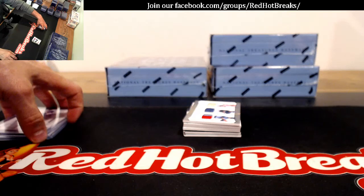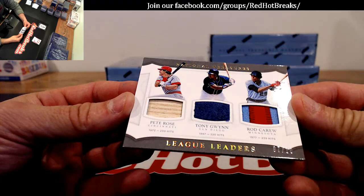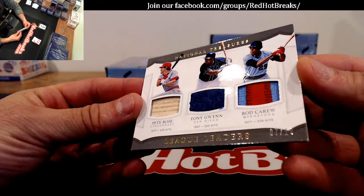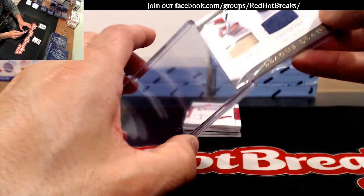Here's a nice one — oh, this is a beauty, 7 of 10. Pete Rose, Tony Gwynn, and Rod Carew. That Gwynn is sticking out — look at that, like a crushed velvet. Tony Gwynn, 7 of 10. Somebody's going to be happy to get that in a rando.